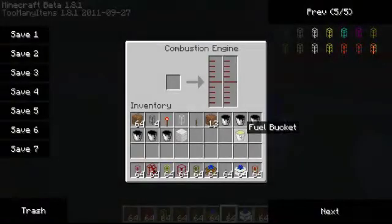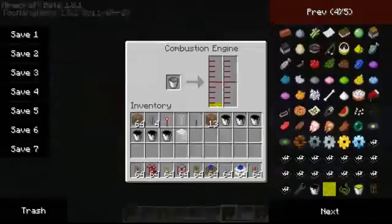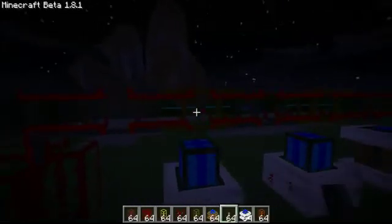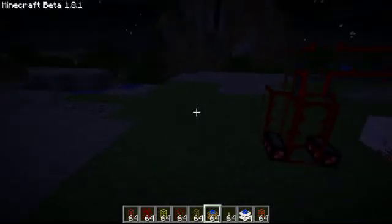Then we're going to put the levers next to it. We might as well just turn them on. And then we are going to fill them with fuel. What this does is it makes like an electric current to power the refinery.